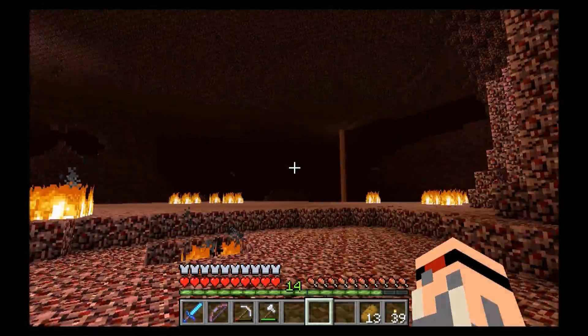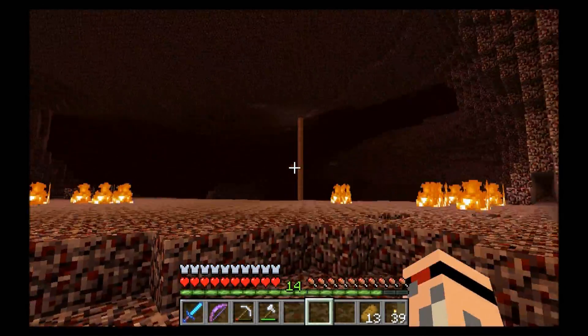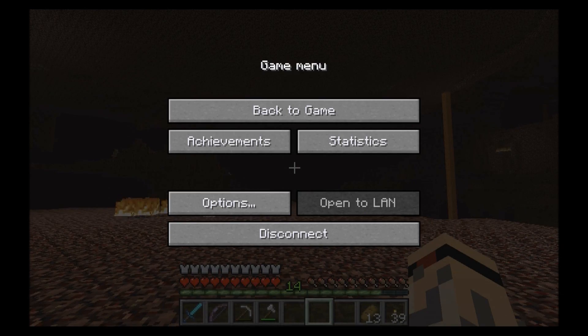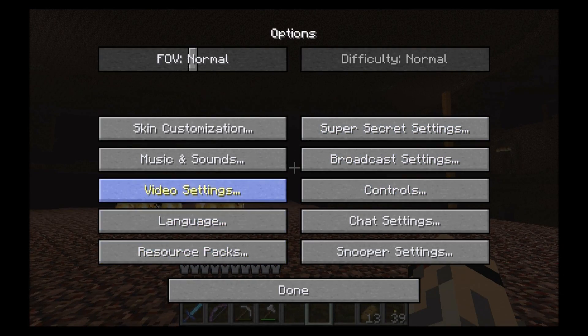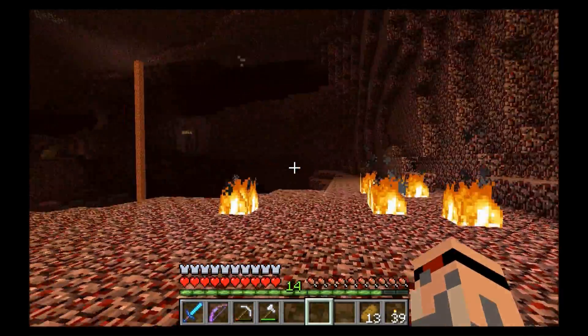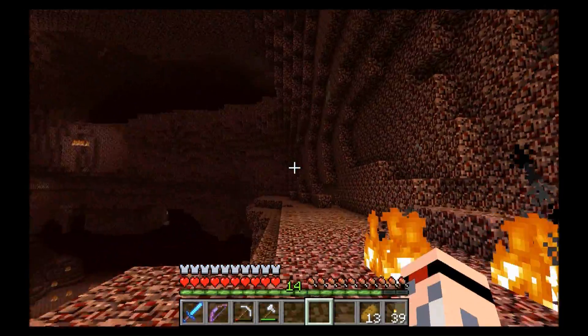Let's see if we can find — oh, and also if we can find some glowstone, that'd be cool. I don't think there's any left here. That lighting seems really low. Let me check something real quick. View settings — right now. Oh, yep, okay. I guess that's just the way it is.